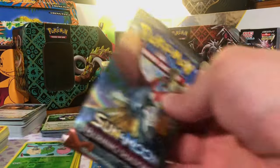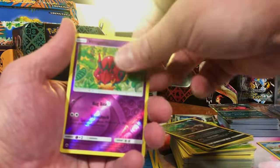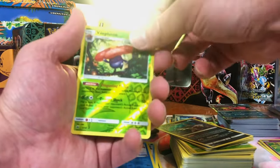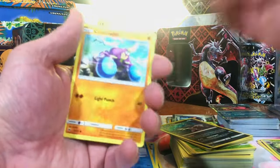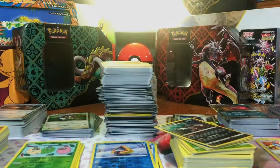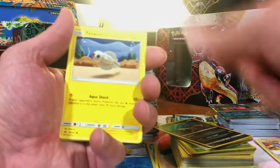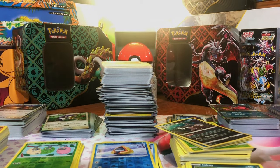Five packs of Burning Shadows. Reverse Magikarp and Non-Holo Azumaril. Menipede Reverse and Passimian Non-Holo. Vile Plume Reverse and Turtonator Non-Holo. Let's see if Burning Shadows can exceed my expectations. Porygon Reverse and another Turtonator Non-Holo. Last pack — just a hollow. Rybombi Reverse and Araquanid Non-Holo. We got smoked on Burning Shadows.